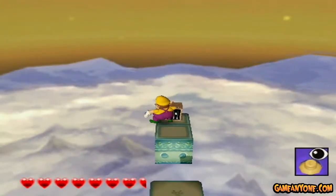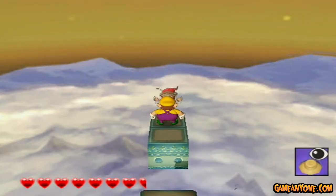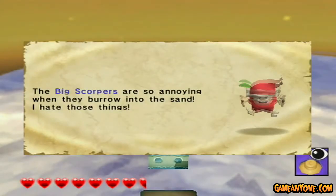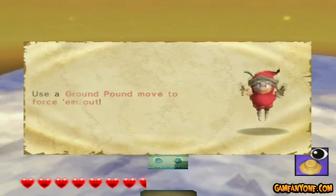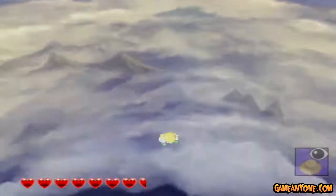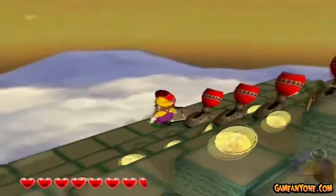One of them is right here. The big Scorpers are so annoying when they burrow in the sand. I hate those things. I hate sand — it's coarse and it gets everywhere. Use a ground pound move to force them out, which I already explained. But what I mean is, this is really one of the only stages in Wario World where they hide the Sprightlings in a unique way.